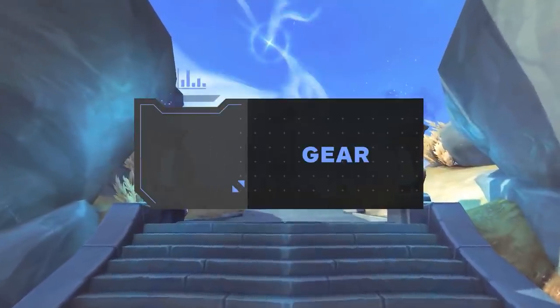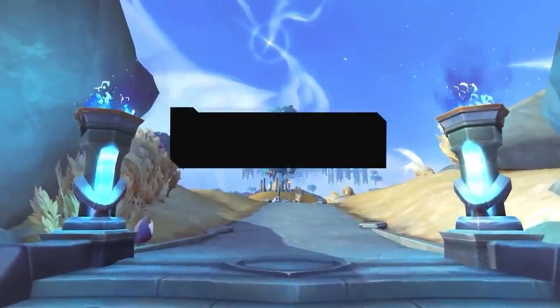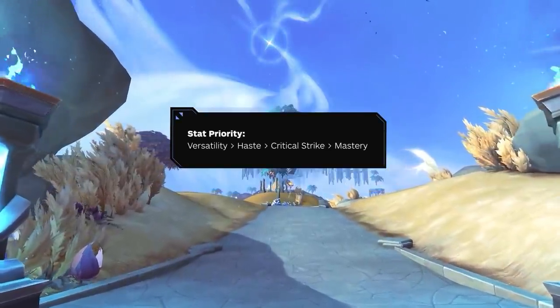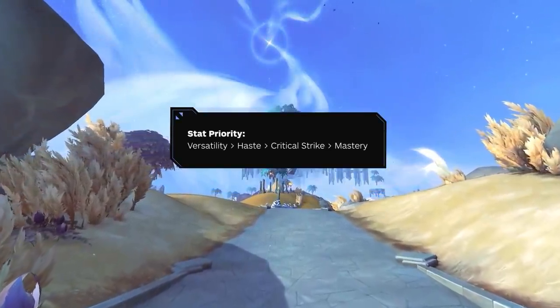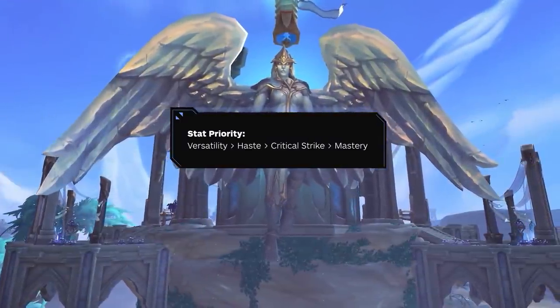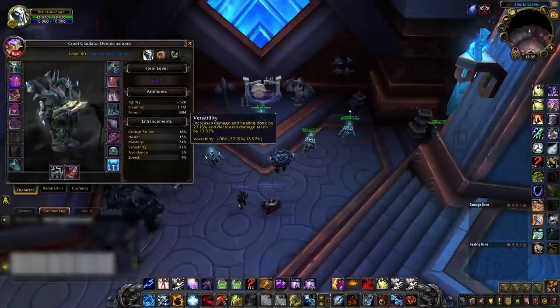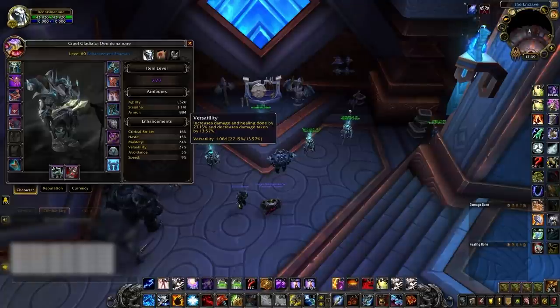That covers the Soulbind choices, leaving the last stage of your character build being your overall gearing. When it comes to secondary stats, Versatility is your biggest priority, then Haste as a big second priority. Versatility is the best stat to have in PvP for damage and damage reduction. Since Enhancement Shamans are typical kill targets, stacking as much versatility as possible will be wise.